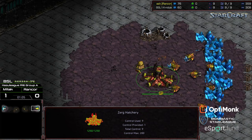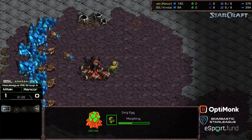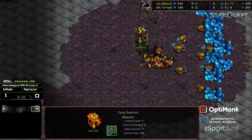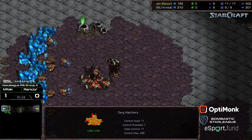Rancor is building an Overlord this time, so potentially an Overpool — maybe wanting to go for something safer. I honestly want to see him go 12-pool more often, possibly even go 12-hatch on this map given its architecture. Overlord finishes, additional larva being produced.